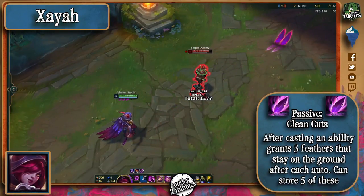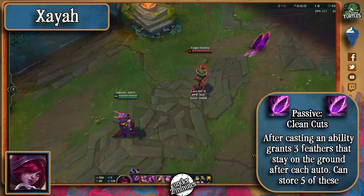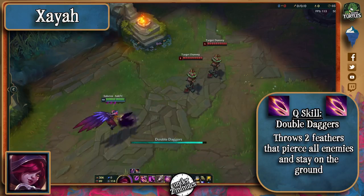Xayah's passive makes her next three auto attacks deal splashback damage in the way of her full attack range and leave a feather behind whenever she uses an ability. She can only store up to five feathers at any given point though. Her Q makes her throw two feathers in a line in front of her that deal consecutive damage and get placed at the end of the distance traveled.